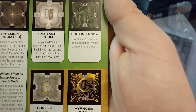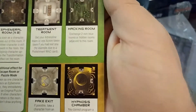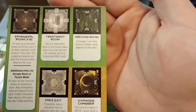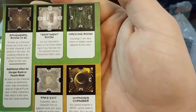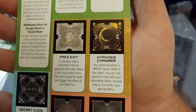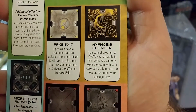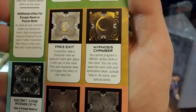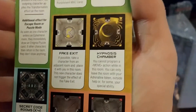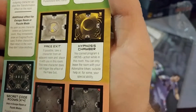Hacking room: exchange two non-blue rooms or hidden rooms adjacent to this room. That is essentially Kevin's ability — Kevin has the ability to exchange two adjacent rooms on his turn. There is also a fake exit: if possible, take a character from an adjacent room and place it with you in this room. The new character does not trigger the effect of the fake exit. That's like tricking people — useful for guards.